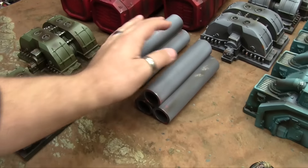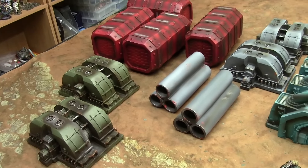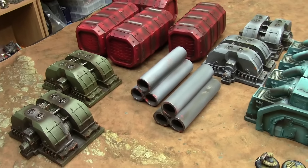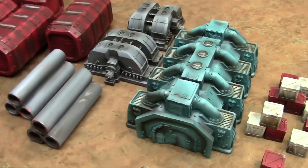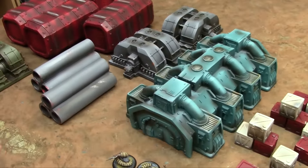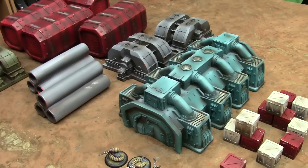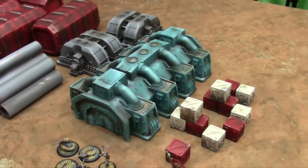We've got these pieces which are supposed to just be huge concrete-like tubes, which I just weathered with a rattle can and my airbrush, then stippled on some highlights — some damage, I guess. And then we've got this huge hab. Once again: spray paint, weathering, more weathering, finished off all the details. And then the 12 containers this set comes with.